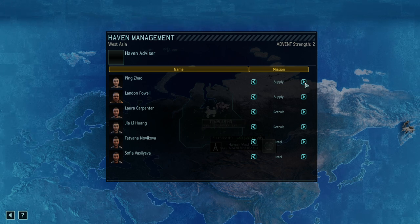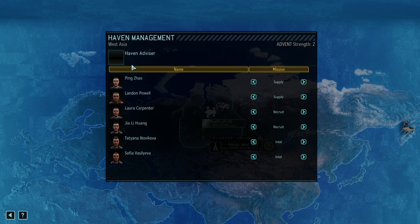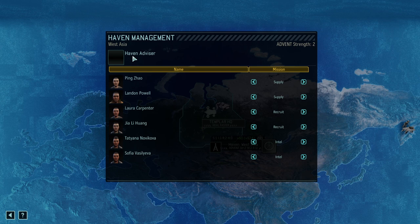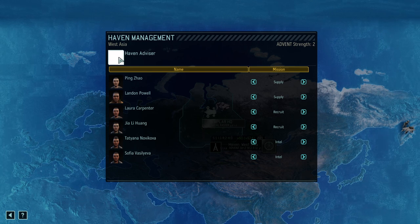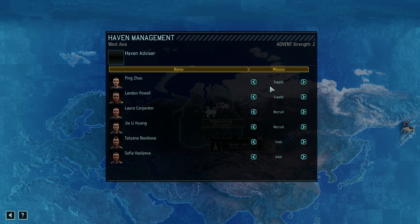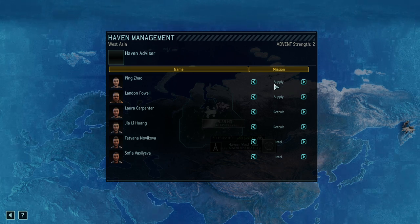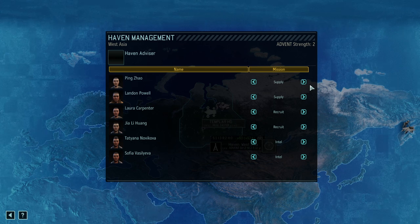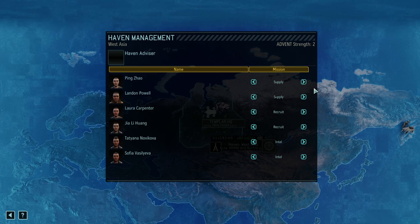Let's start with the four topics that each of the Resistance Operatives can do, and then we'll also go through the option to select soldiers, scientists, and engineers as Haven Advisors. If you are going to put your Operatives on either of these four options — Supply, Gathering of Supplies, Recruitment, Intel, or Hiding — that will essentially dictate how much credit the game will give you for that.